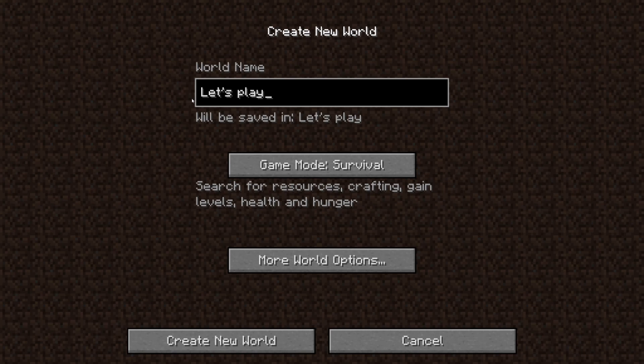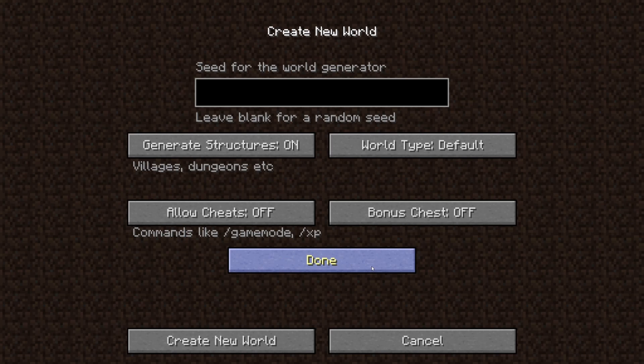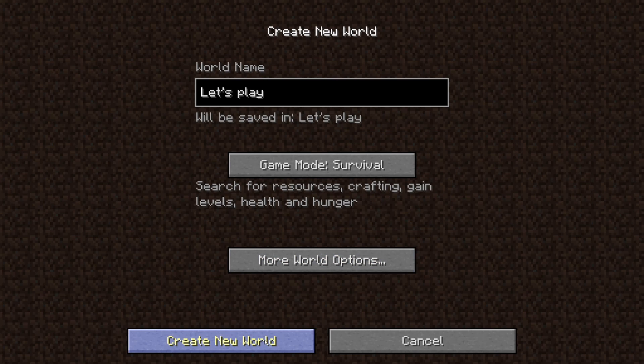Let's go with 'Let's Play' and I think we leave everything default. I usually do allow cheats just in case I need to teleport around and move, but I don't think it's going to be the situation in this case because we're going to be stuck in a box. So we'll keep it on but I don't think we're going to need it.